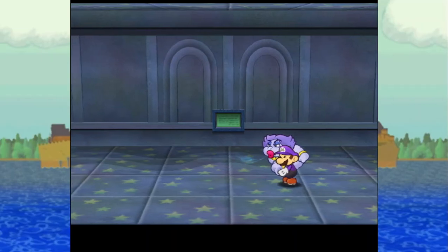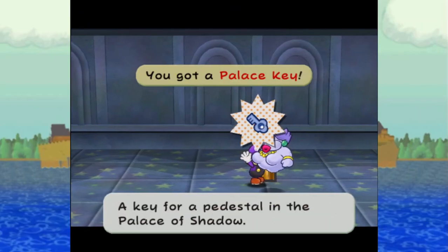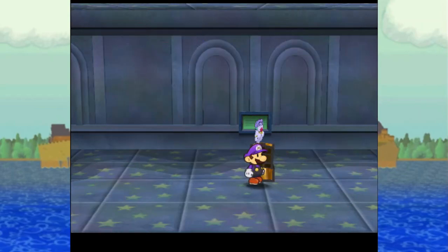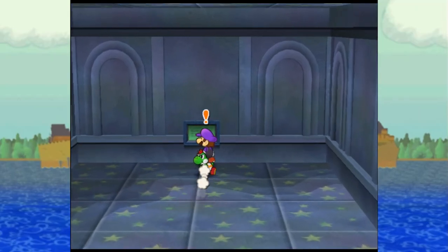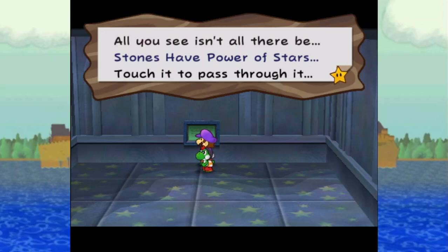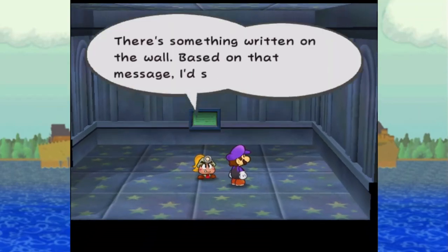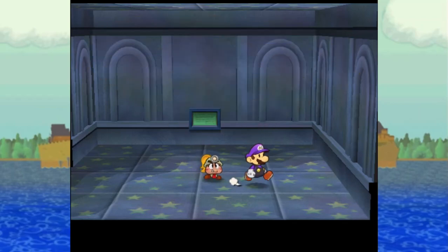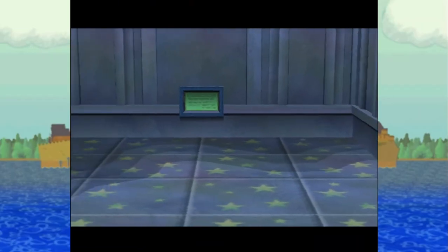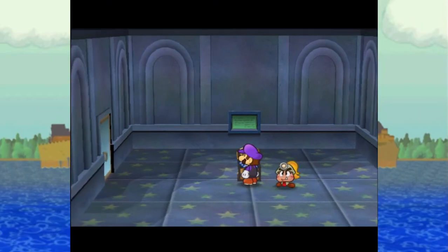The unseen may yet be felt. We know what to do with hidden things. You got a Palace Key — a key for a pedestal in the Palace of Shadow. Just like Goombella said, it's a bunch of rooms with a bunch of riddles, and each one gives you a key. I really like the music in here. All you see isn't all there be — touch it to pass through it. Stones have power of stars. There's something fishy about the wall here — yeah, this room does seem awfully small. Some of the puzzles are extremely obvious, some are a little more involved. Got another key.